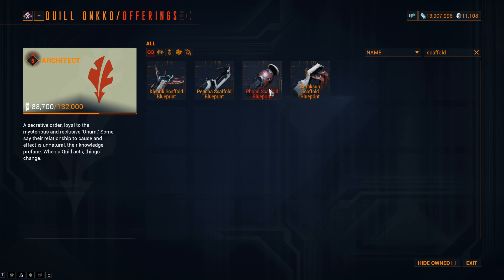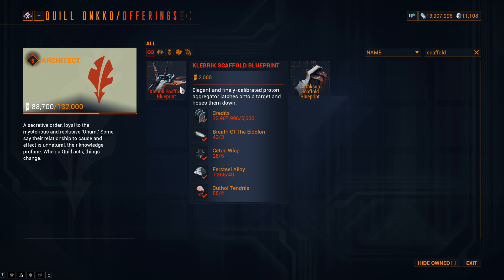For the Klepric Scaffold: standing 7,500 to 2,000; Mercure Liver 3 to 2; Cetus Wisp 20 to 5; Breath of the Eidolon 5 to 3; and Fursteel Alloy 50 to 40.